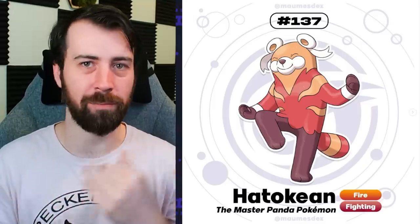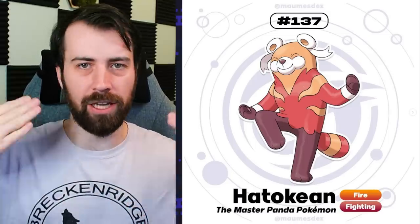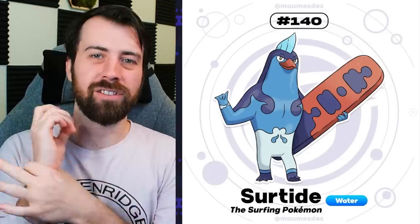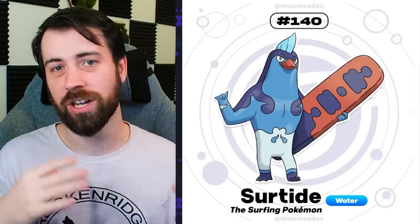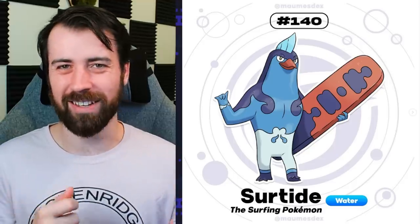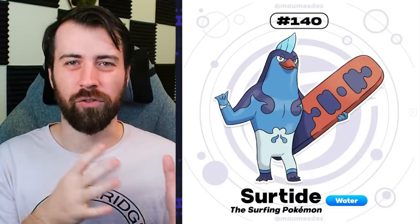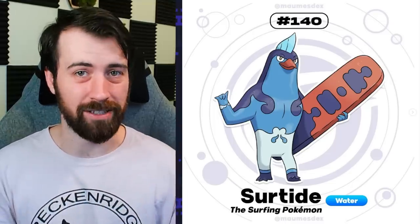It kind of has the vibe of a panda while being based on a red panda. I like how the pattern on its fur kind of looks like a gi, but also has these flames going over the gi. And the final stage of Flowduck is Surtide. I love all the little design details - on its wrist it looks like it has a little shell bracelet, it has the drawstring thing going on from the previous stage, and the surfboard is actually supposed to be a platypus's tail. It feels very conceptually similar to Surflint from his last region, which was a surfer penguin, but Surtide is a really solid design as well.